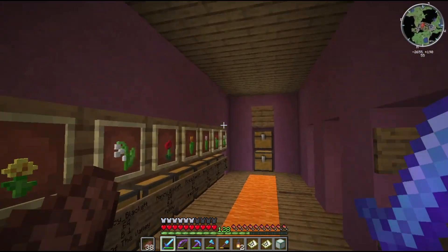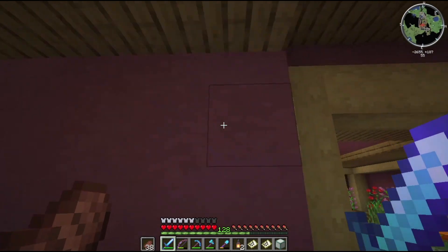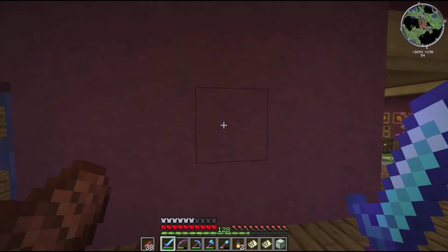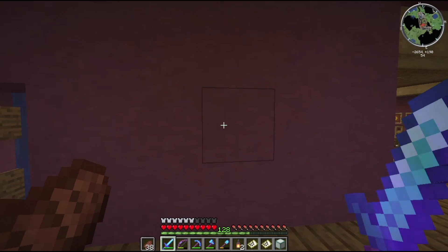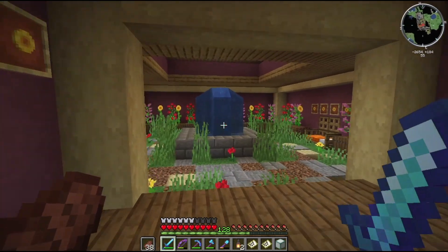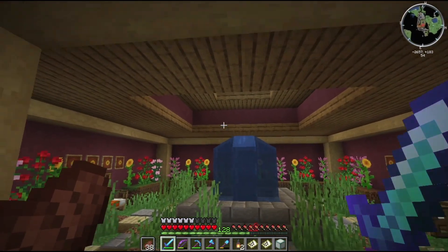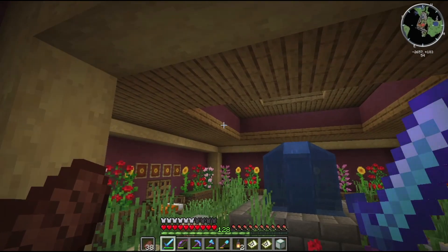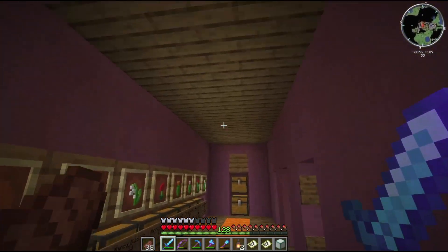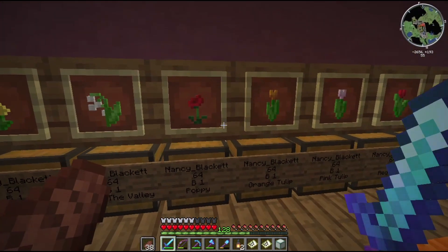I just really like the way the decorations were done. I would have never thought to use this color — I think this is terracotta. Yes, purple terracotta. We've got a warp to a badlands biome so we can just go mine up terracotta and dye it. We also have lots of spruce farms so spruce is no problem.